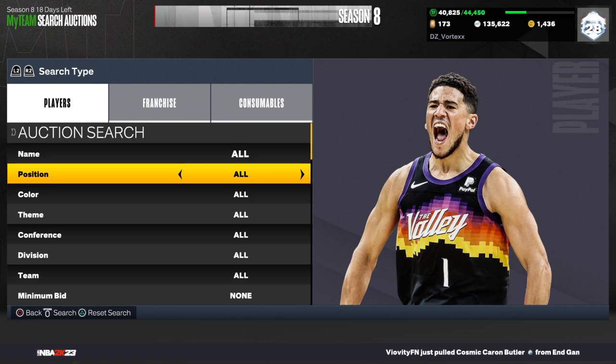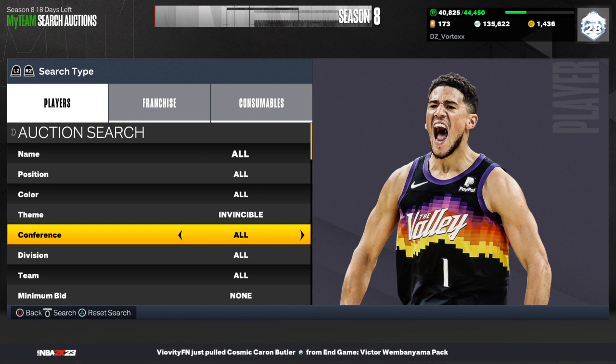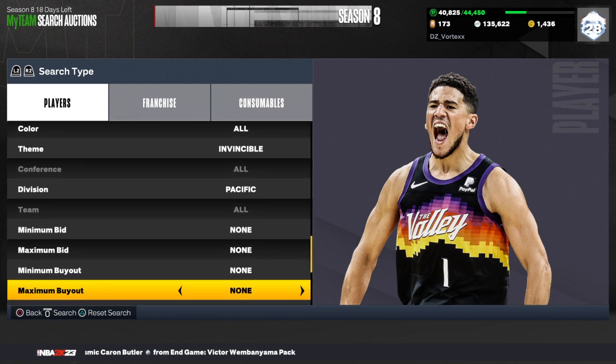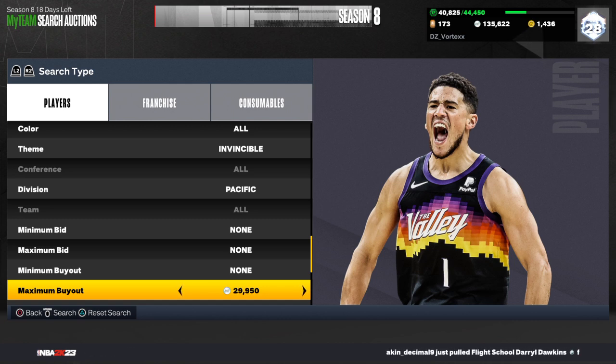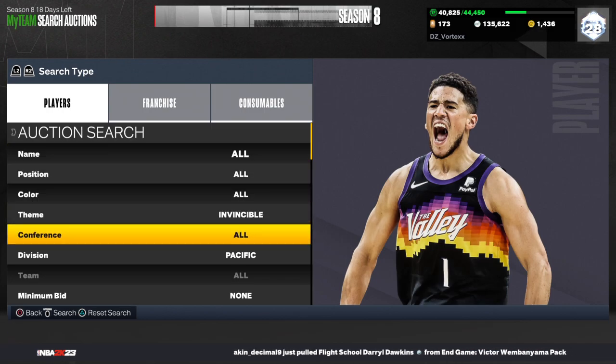For the next filter it's going to be a new one — set your theme to Invincible, set your division to Pacific, then go down and find the cheapest Pacific card. I'm pretty sure it's around 30,000 MT, yep, 30,000.